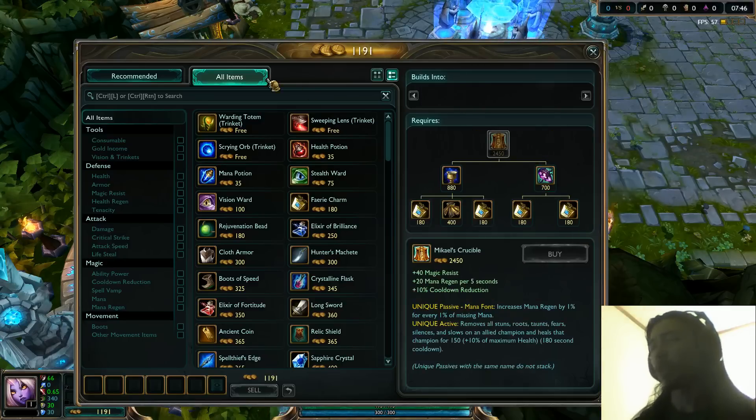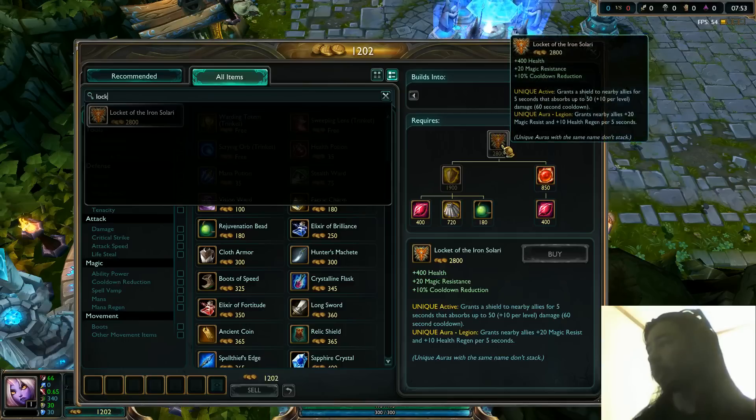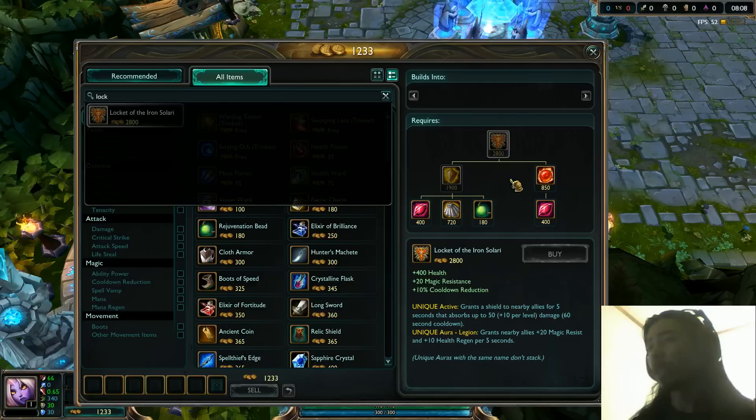Aside from that, the other change to support and mage-type items — well, this is just a pure support item — but the Locket of the Iron Solari: the active now goes off the level of the person you are casting the shield on, not your level anymore. So if you're a lower-level support who's falling behind, Locket of the Iron Solari is still going to give a big shield to someone who has a solo lane and is snowballing, because they're a higher level.